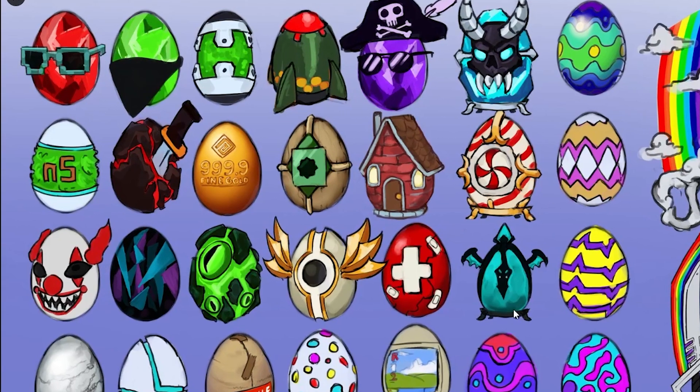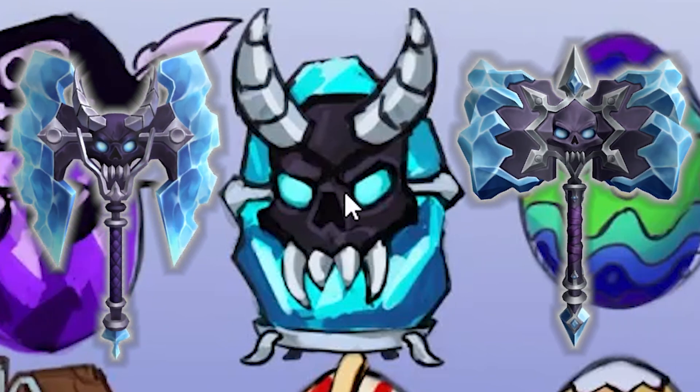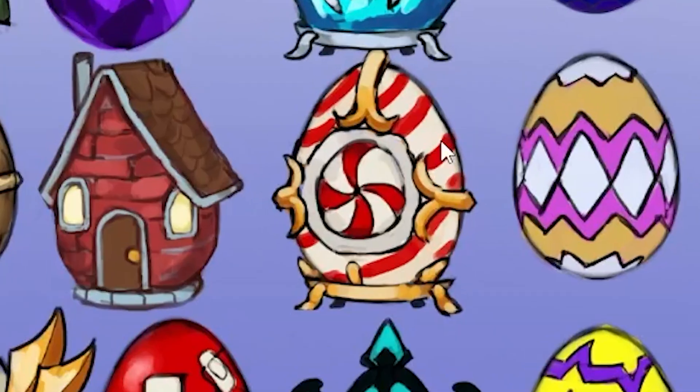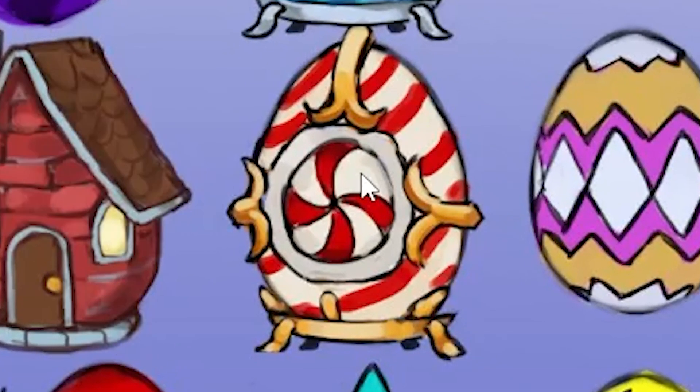There are a lot of eggs here that weren't actually released in the game, and many of them look so cool. For example, this one looks like the Icebreaker and Ice Crusher ancient knives. A lot of these eggs are based off different godlies or Murder Mystery 2 references, which I love to see — like this one that reminds me of the Swirly Axe ancient knife.